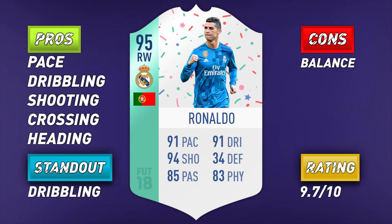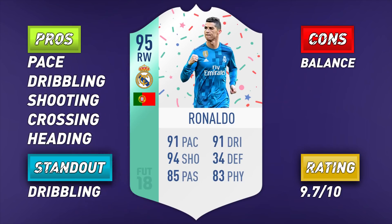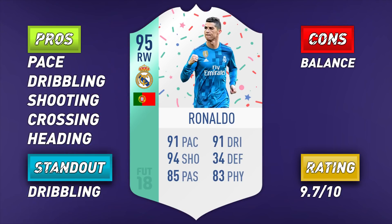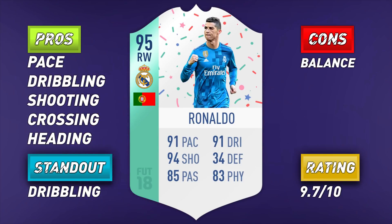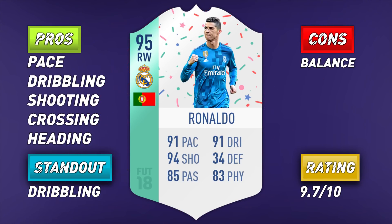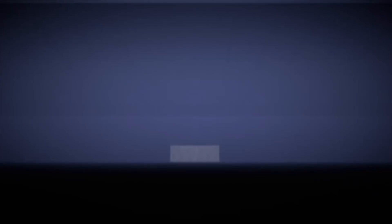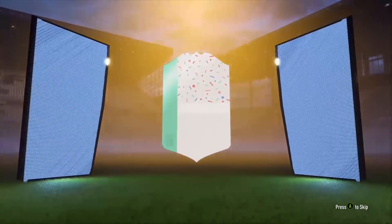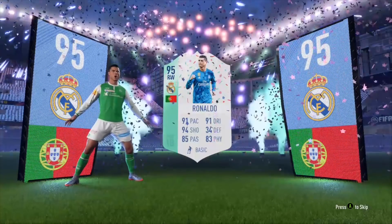In summary, this is one of the best right-sided cards in the game. Is it worth the coins? We can all agree spending more than 1.5 million on any player is pretty mad, but if you do have those coins you won't be disappointed with the 95-rated right wing Ronaldo. That said, if you can afford this card you'll likely also be able to afford the 96-rated striker version, and if I was picking between the two I'd go the striker version every time. I still can't believe I packed this card — it was in a prime Electrum players pack from marquee matchups. Thanks for watching!